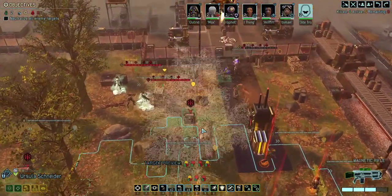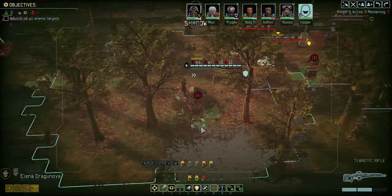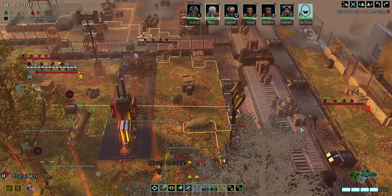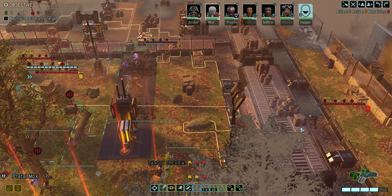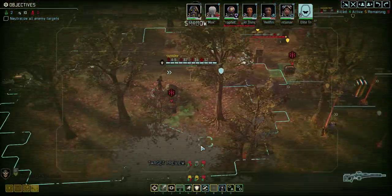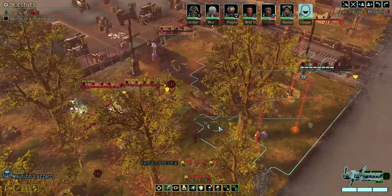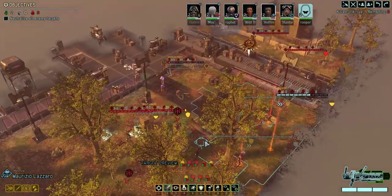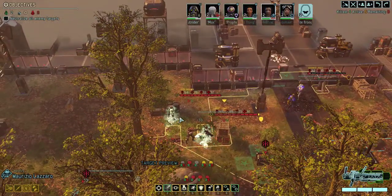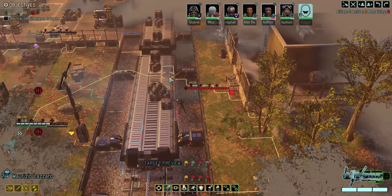Now we have to figure out what we're doing about the Archon. And we have a Specter that we need to deal with. I don't think it's super important to deal with the Specter because I think now it's going to be guaranteed to use its ability. This person is high enough rank to have hollow targeting — definitely we're going to use that. Two hits on the Elite Trooper, two hits on the Heavy Lancer, one hit on the Priest, and two hits on the Specter.